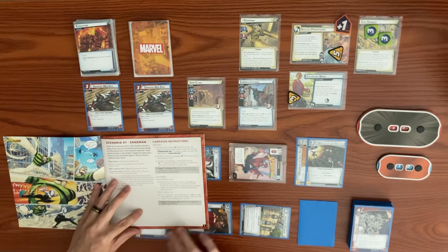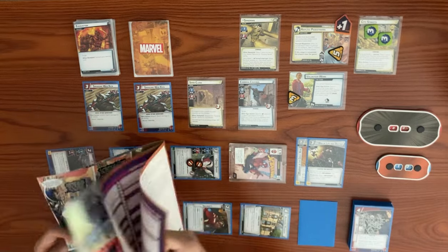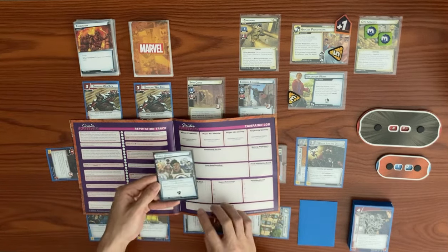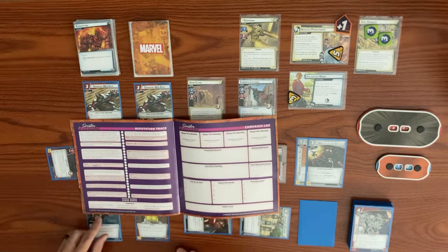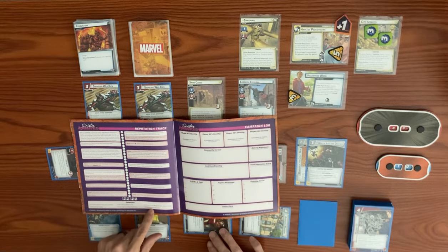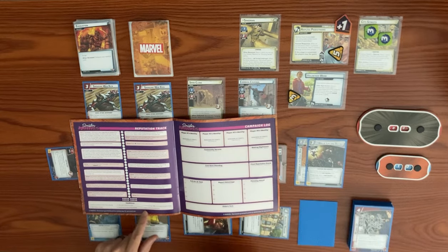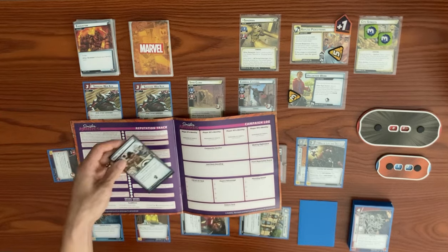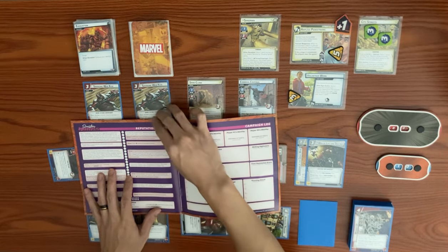For the expert campaign, we record each identity's remaining hit points — ten — for the next scenario. Now calculating reputation points: Public Outcry in the victory display gives one point. No minions in play — we don't qualify. Side scheme in play — we don't qualify. Threat on main scheme — we don't qualify. Fewer than one acceleration token — we don't qualify. No defeated identities — plus one point. Total: two points, so we move up two nodes.